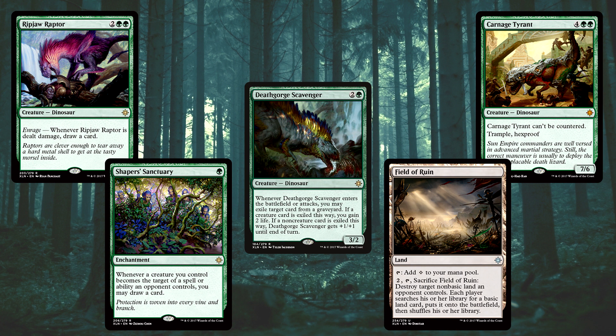Veldrane of the Mists is also in there — where you get to destroy a target non-basic land. Basically, that's there for when Search for Azcanta flips. Search for Azcanta is one of the most popular cards that have come from Ixalan, and when it flips, this can destroy it. We've only got it as a one-of, but it's just a little bit of extra help.